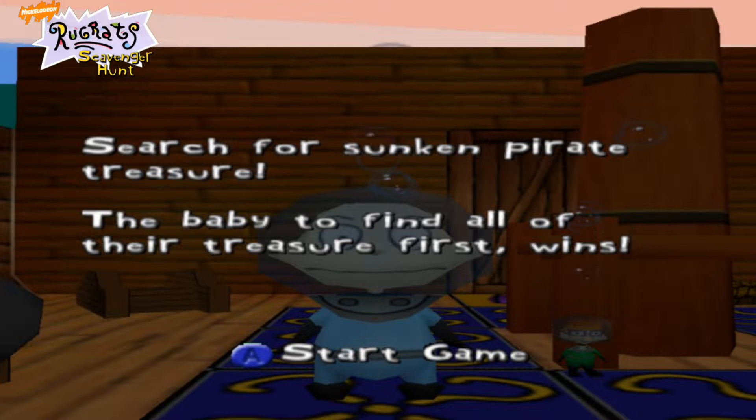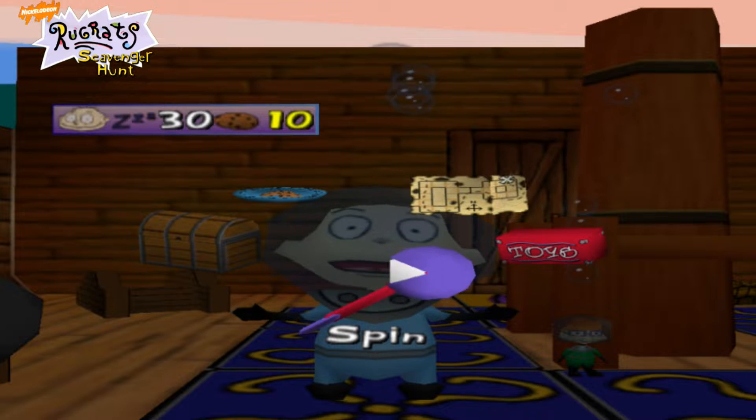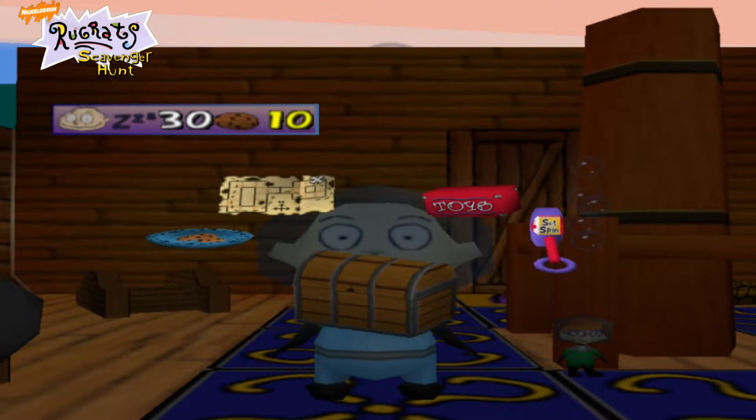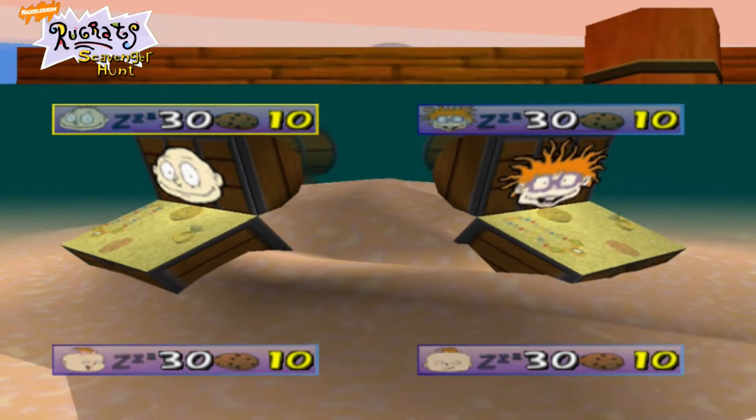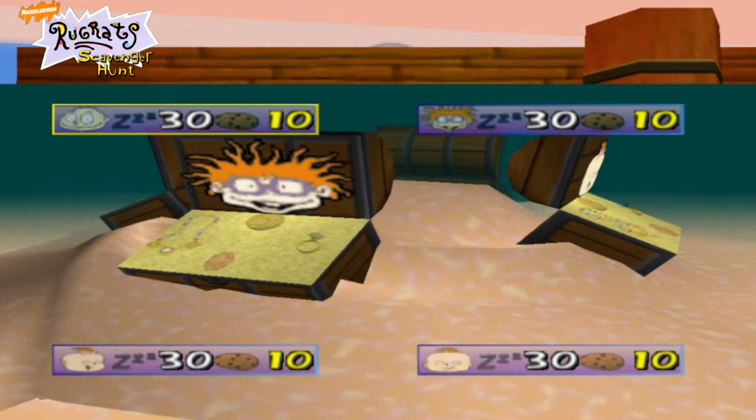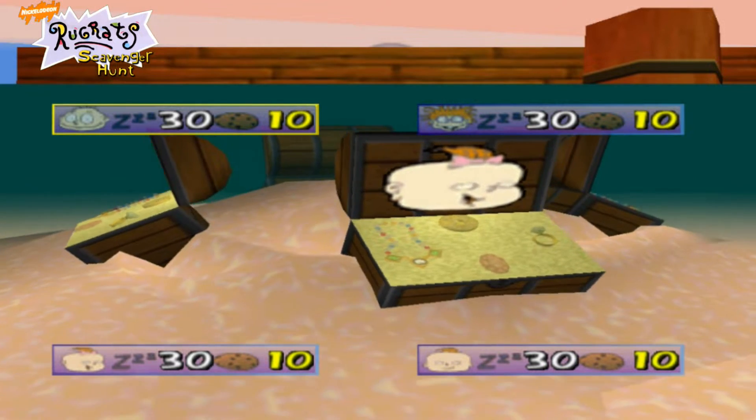Search for some kind of pirate treasure — the baby who finds all the treasure first wins. So basically, we have like a little rotator, between one to five. Because I've got mystery squares and you can't see what's going on. So you can either get search squares, which helps you search the area; you can get cookies, which is good; or lose cookies, which is bad. I think there's also a nap time square where you fall asleep for a round.